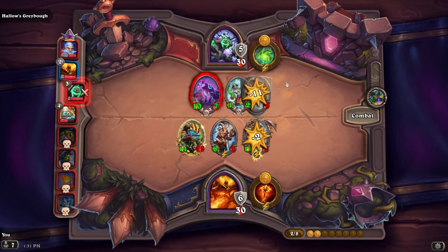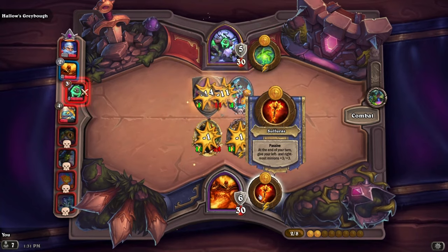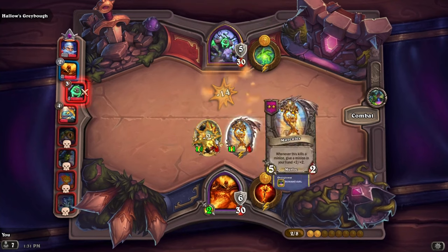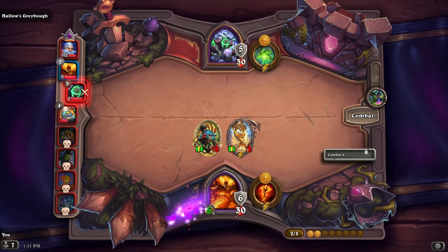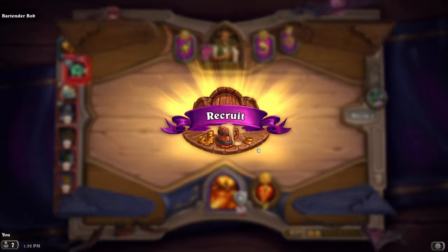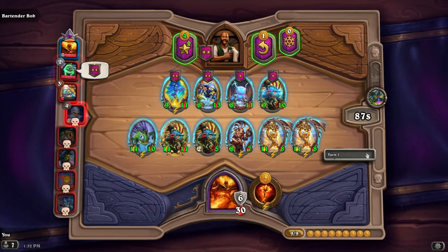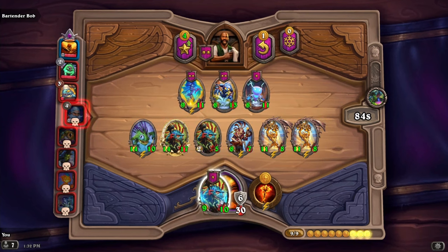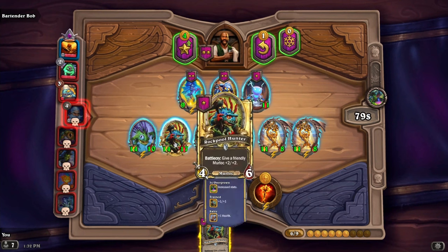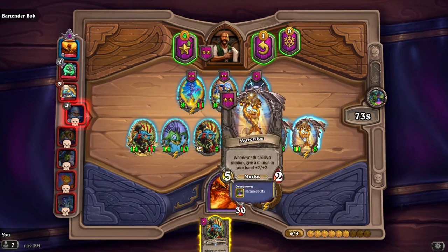I am unsure how we are doing right now. Looks like we got Sulfuras though - at the end of your turn, give your left and right-most minions plus three plus three. That's very good. So in this scenario it should give both of these plus three plus three - we'll see. Keep an eye out on them, or it'll give these two. I can't tell what it did, but if we wanted to do our left and right-most minions, probably do this one. Yeah, we can leave this one.